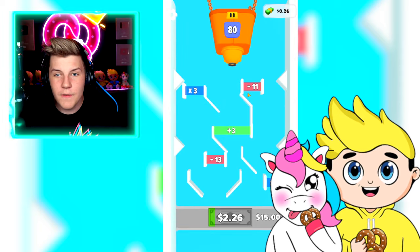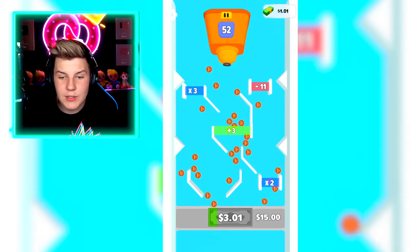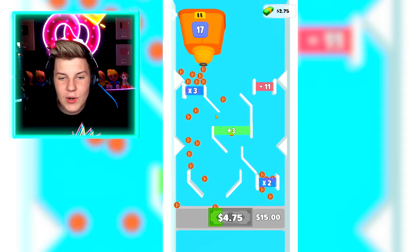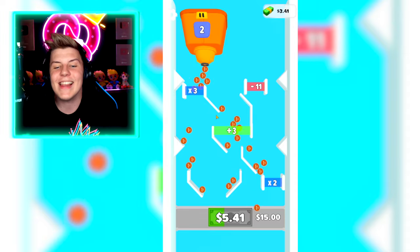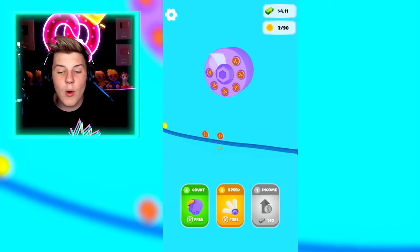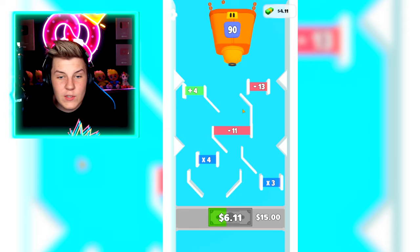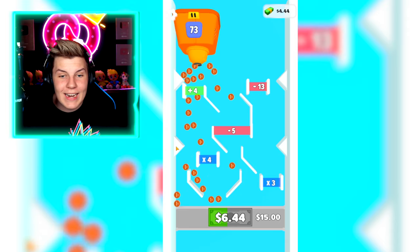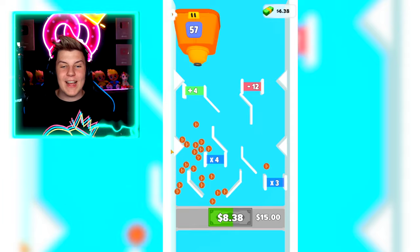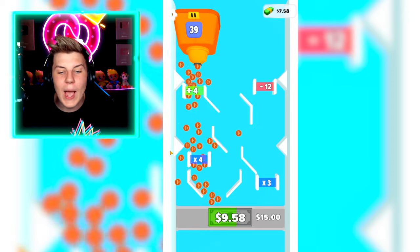Down we go. So for this round we've actually got a lot, so we can throw all of it into there and then it will overflow into the plus three and times two at the bottom. What if we do it right on the edge where it can go into either? I think that's worth it — that made us a lot of money, an extra $4. I think we continue to just keep on grinding so we can upgrade our income. A plus four and then a times four right underneath it — we have to time it perfectly. We are beating the system.